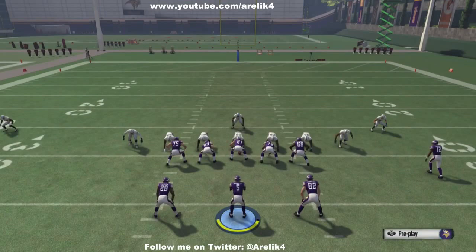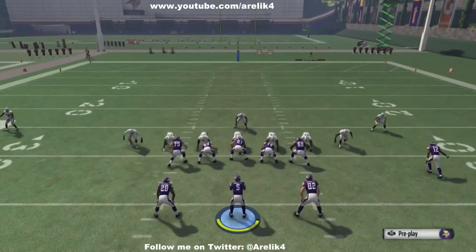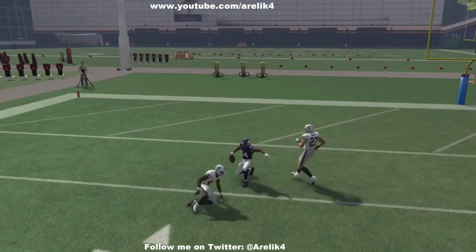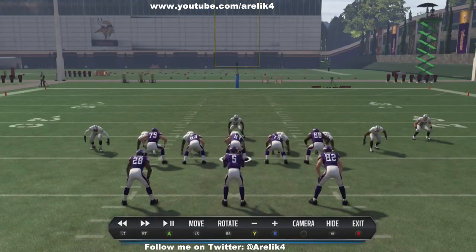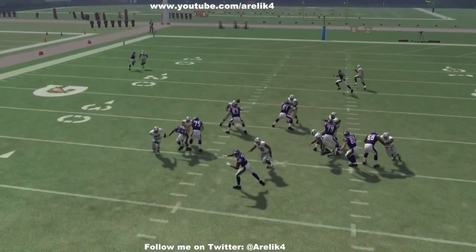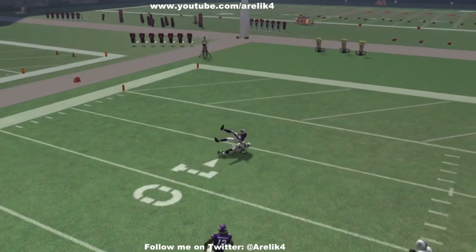Pre-snap here, I see no deep safeties and everybody in the box — they're coming with an all-out blitz. So I'm just going to block everybody with a max protect and try to go long. I do end up making a throw there. I'll take the one-on-one every day. They're running everybody in the box — this is against AI. Predetermined, I've got the one-on-one on the outside, so I'm just going to high pass him and let him go up and get the football and come down with it.